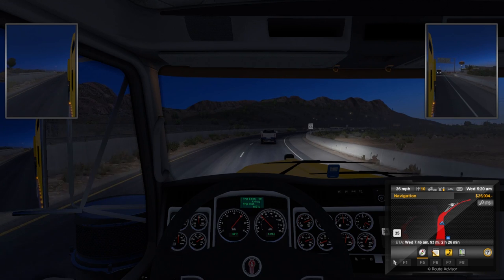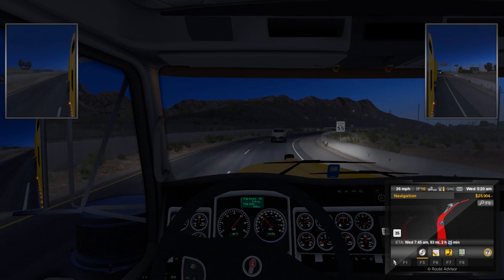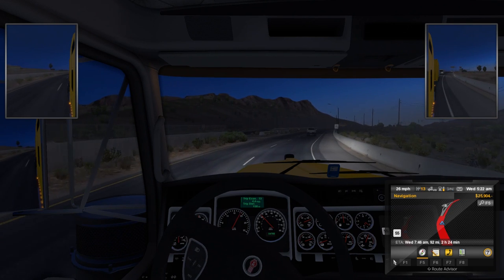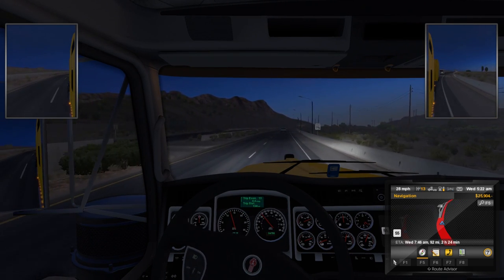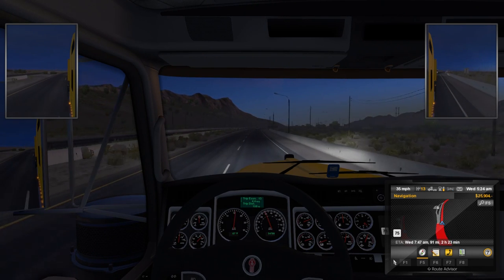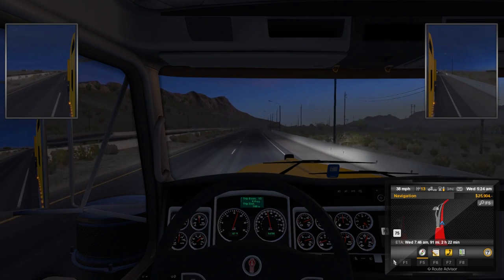We need to hop on — was that the 93 to Vegas? Speed limit is now 55. All right, so we can start increasing our speed. Hop on up to 13th gear. So that's got us climbing.